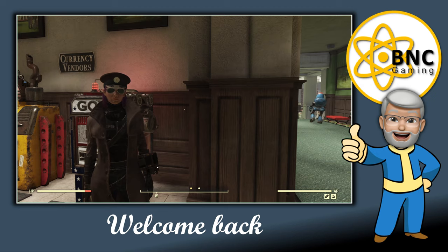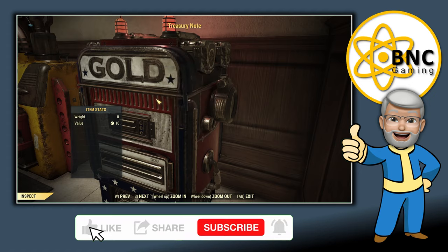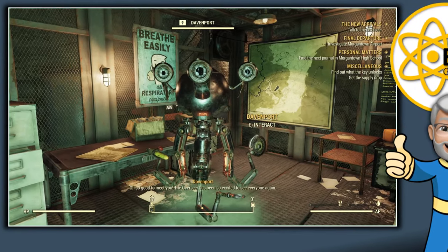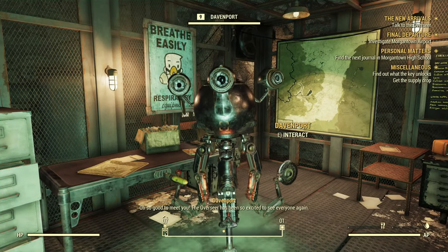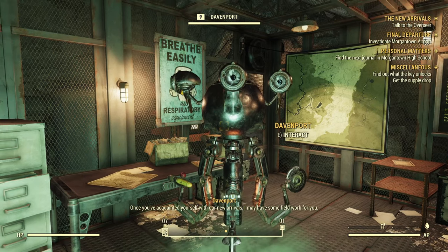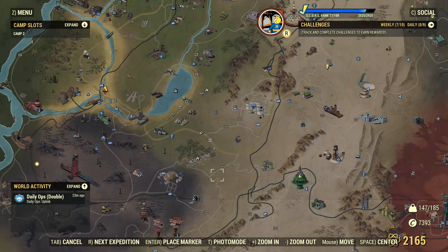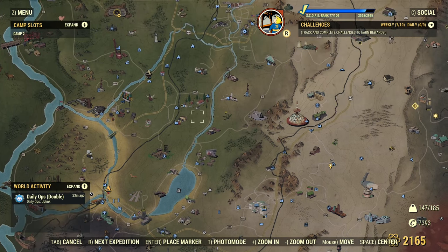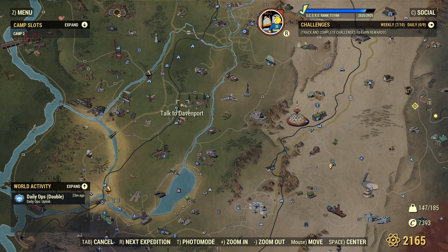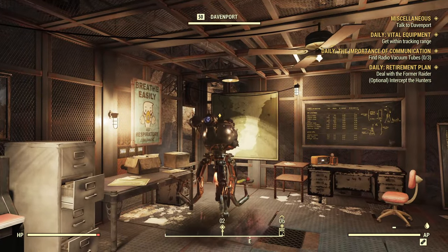We're back. In the previous episode we looked at ways to get more gold bullion - one way is by exchanging treasury notes you get by completing faction quests. When we met Davenport in the overseer's house, he said that once we'd acquainted ourselves with the new arrivals, he'd have some field work for us. Now that we've done the overseer's quest, we see on our map that we can now talk to Davenport, so we activate the miscellaneous quest and fast travel to the overseer's home and head down to interact with him.